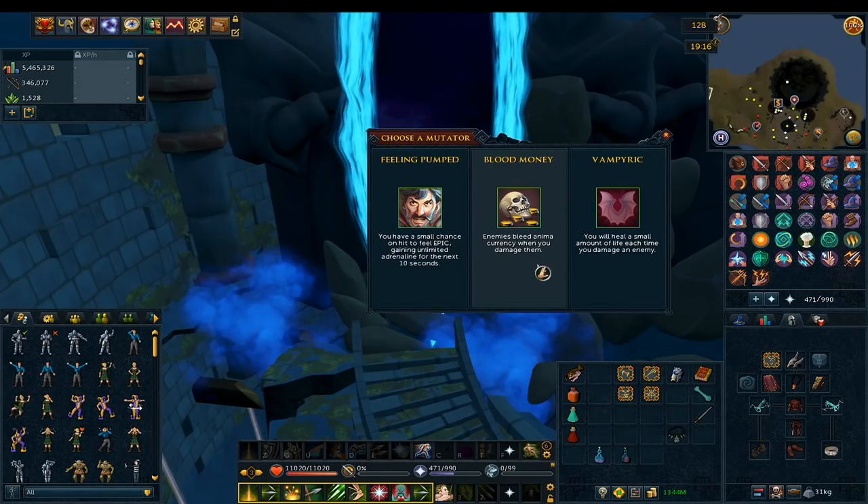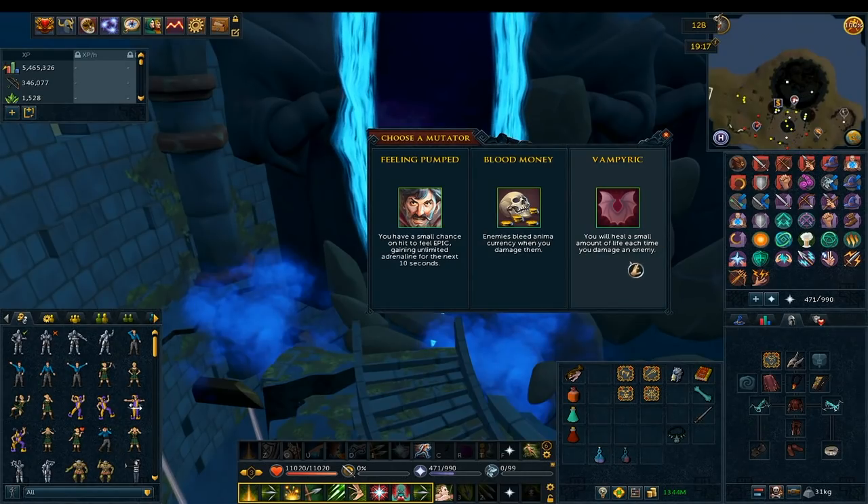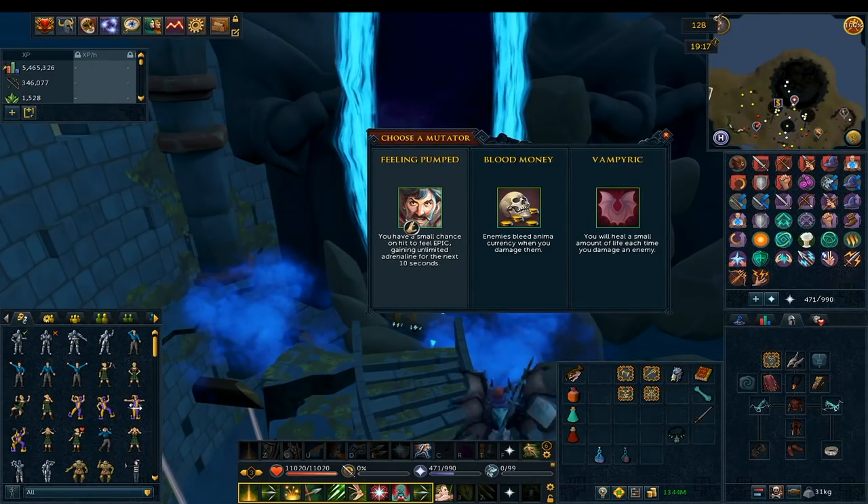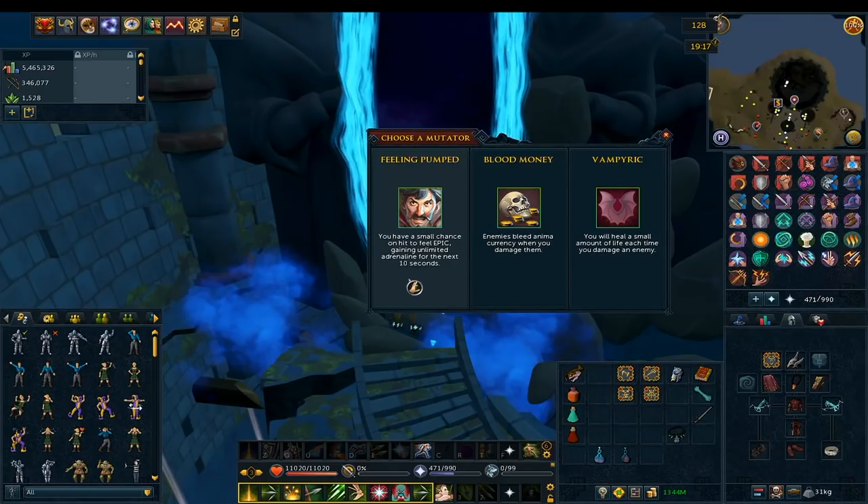Blood Money makes every hit give you extra Anima. It's really not worth using until at least World 70, and honestly I haven't found a situation where I actually wanted to pick it — at lower levels it doesn't give much Anima. Vampiric is actually pretty good — it heals about as much as the Vampirism Aura. If you're starting at level one though, I'd skip both Blood Money and Vampiric since nothing damages you, and just go with Feeling Pumped.